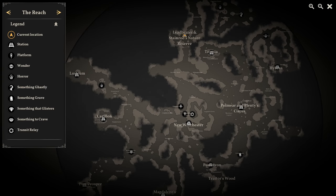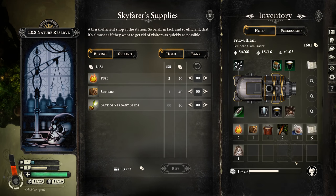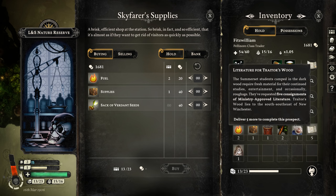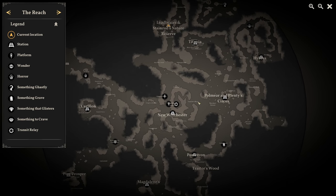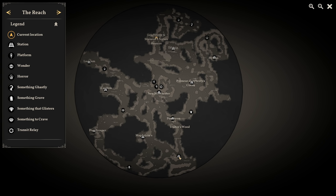What I want to do is — the end goal, or sort of the excuse for doing all of this — is deliver five ministry-approved literature to Trader's Wood. It'll be worth a pretty good amount of money. But I realized that Trader's Wood is pretty much on the entire opposite side of the map, of the Reach. It's huge and so far away.